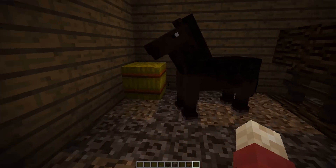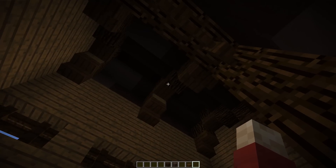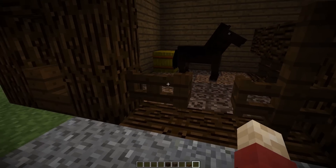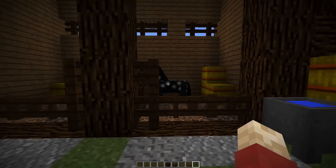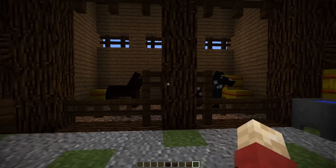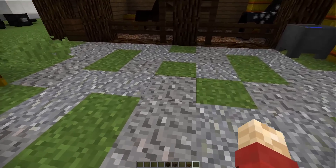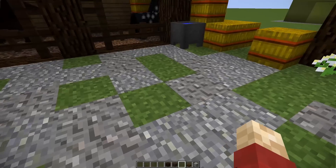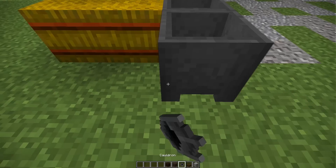So on the inside, we've got some fairly normal things going for us. On the top, we've got just some supports on the roof. But as it is a stable, you do not need to detail nearly as much as you normally would with any other kind of build. For the floor outside, we've got a mix of andesite and gravel, interlaced with some grass. It's really important to keep nature at the front door of this build.